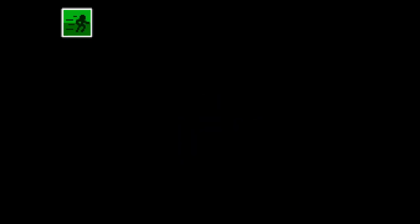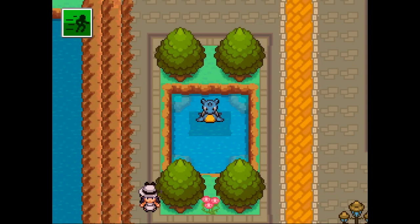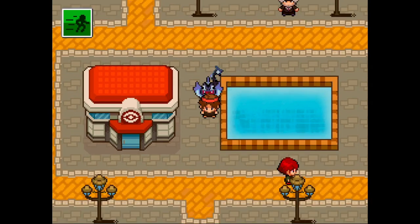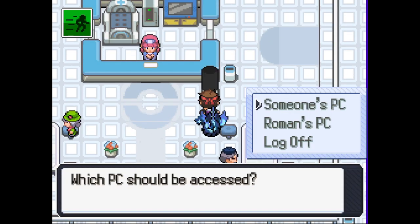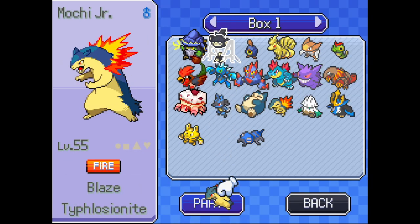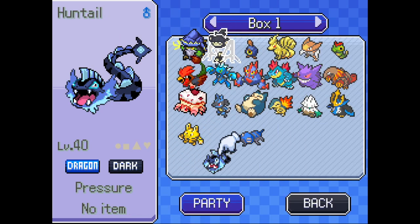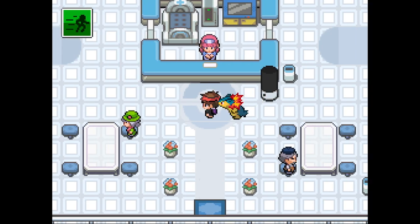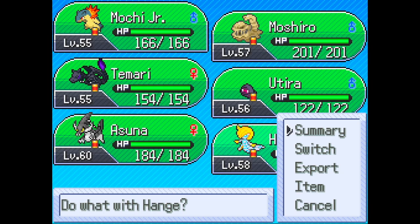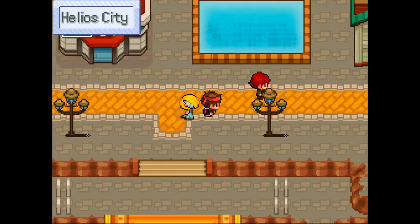The Ambipom looks super dope but she's gonna be more of a Pokemon for catching deltas because she has False Swipe, so I'd love to use False Swipe on deltas instead of praying I catch it when they don't have low health. Anyway, let's deposit you - you came out way better than I expected. I wonder what the Gorebyss looks like though, now I'm curious. Our PC is starting to look really dope.